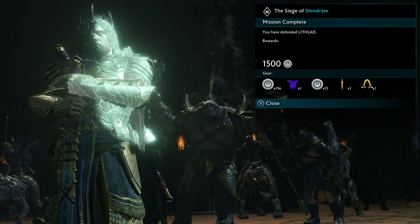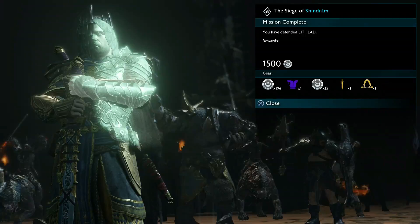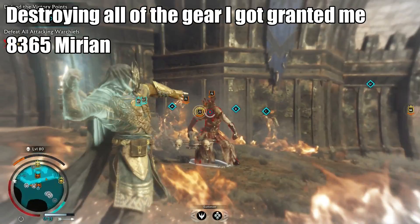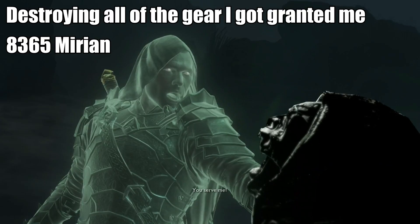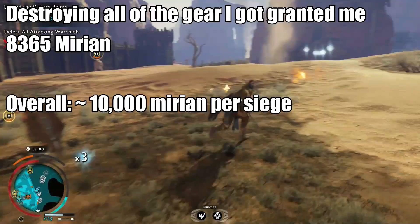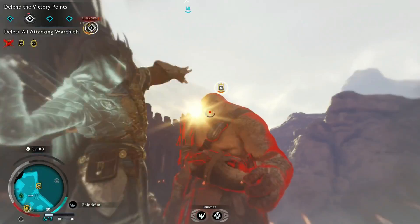When you complete a siege you get 1,500 mirion just for finishing it. Running the Marauder set I got around an extra 500 mirion from grunt and captain drops. After destroying all the excess gear collected I was able to acquire 8,365 mirion — pretty much 8,000 mirion from destroying gear alone. Overall that means you get around 10,365 mirion from completing a siege at max level 80. Since a siege can take 15 to 20 minutes, at 15 minutes per siege you're getting upwards of 41,460 mirion per hour.